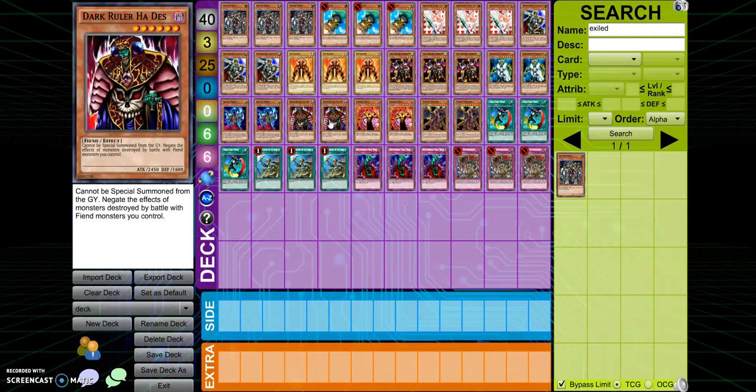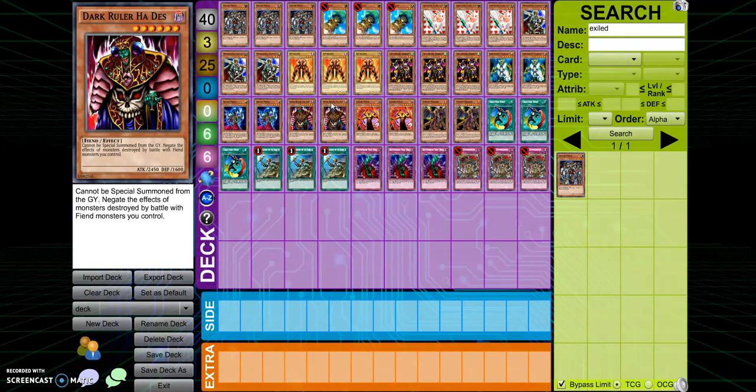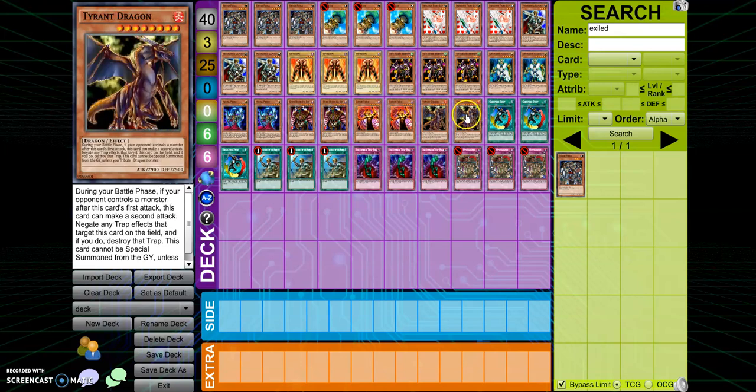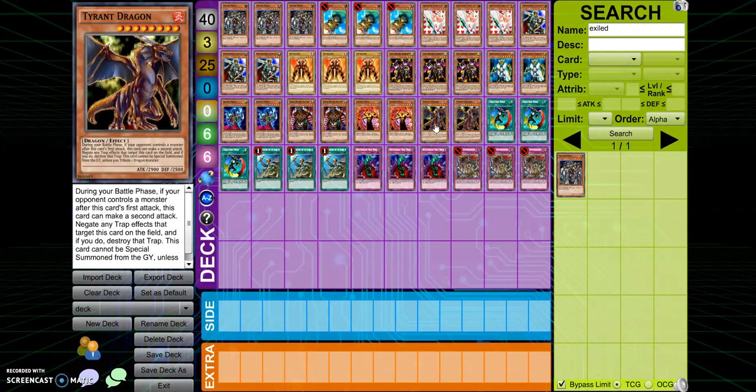Next is Dark World Dealings at two — it has a good effect that negates the effects of monsters destroyed by battle with fiend monsters. It works well with my Opticlops, so any monster Opticlops destroys won't get its effect. Into Lessa Fiend: any monster this card destroys is banished. Back in GOAT format you didn't have a good way to get banished cards back, and even in today's meta banishing a really good card like Hi-Speedroid Chanbara is very problematic. I put that at one, not two. Tyrant Dragon at two as well — it clears two monsters each turn in a grind game, and it's unaffected by trap cards that target it, so it's a very good effect.